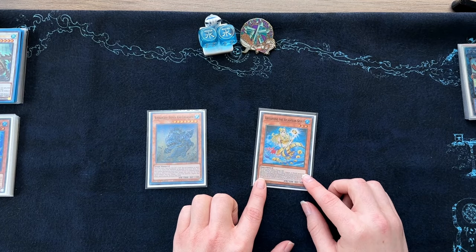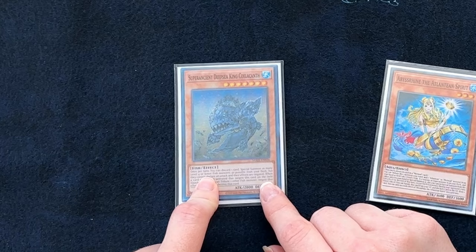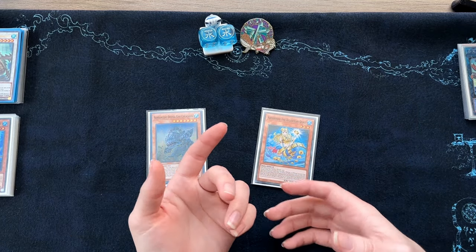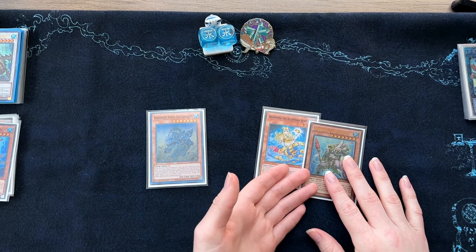What this card does is you tribute any Mermaid or Atlantean to take a level 7 Aqua Sea Serpent fish — such as Super Ancient Deep Sea King Coelacanth, King Seelicamp — and either add it to your hand or special summon it. A lot of cases, what people are going to be doing is searching Teus to add this to your hand.